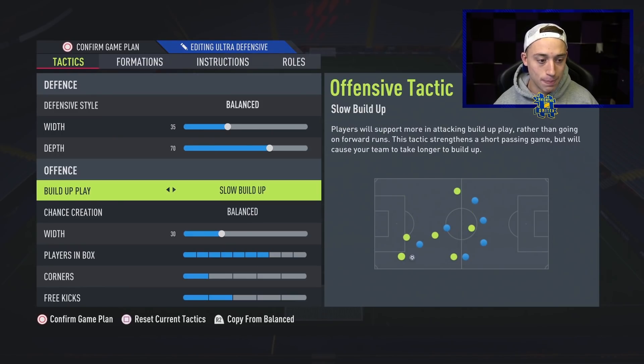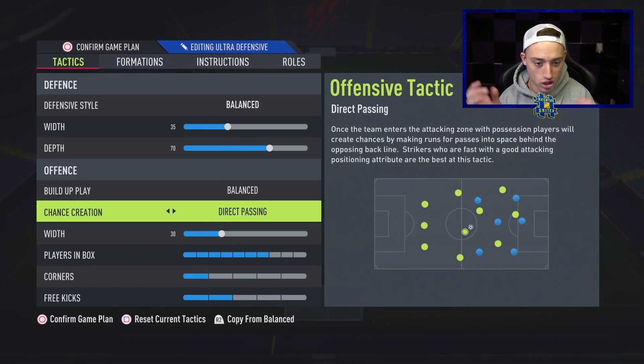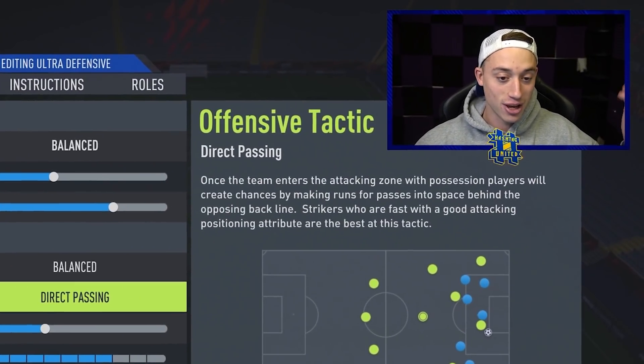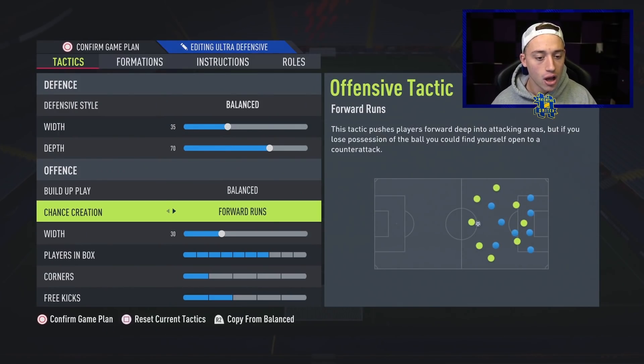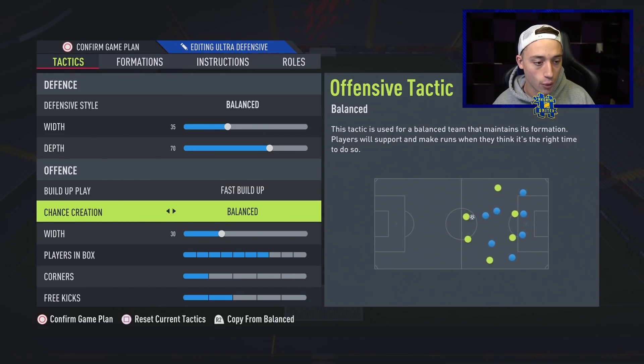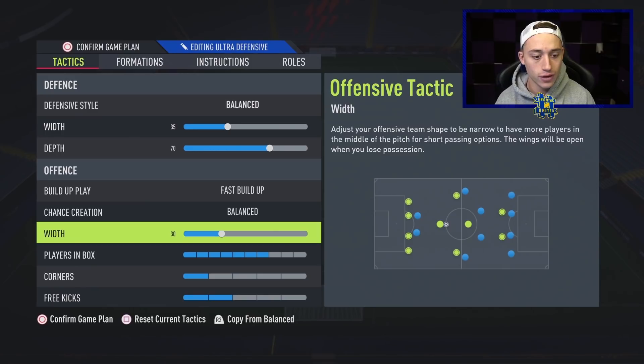Switching fast build-up back to balance and then chance creation back to direct passing — with the direct passing diagram, you can see what type of thing it's trying to do. In the 4-1-2-1-2, you're keeping players very close together, able to do some absolute ping-pong passing. I'm going to stick personally with the fast build-up option, but either one can work extremely well. With the offensive width on 30, we're keeping players really close and tight up front. You're able to do 1-2s very close, and you can trigger runs out wide or use manual runs to pull players wide if you want.